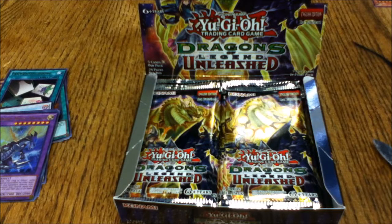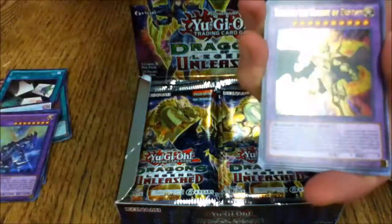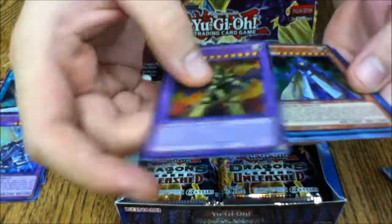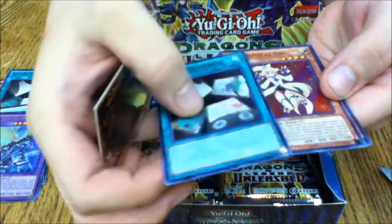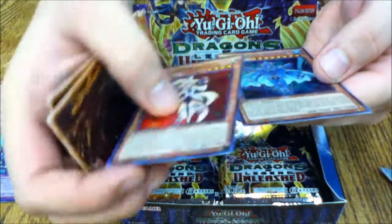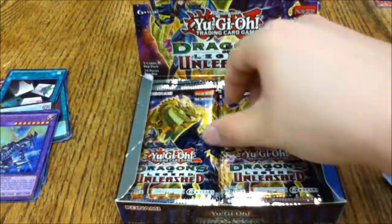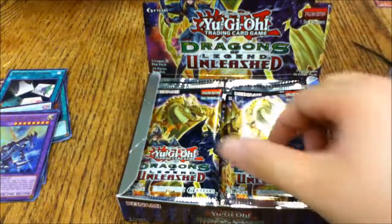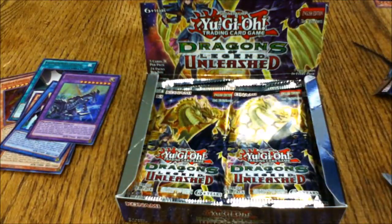Fourth pack: Timaeus the Knight of Destiny — finally able to be played! Also Legendary Knight Critias, Flower Gathering, Performapal Uni, and Super Mercury. That's really pretty — another planet series card. We're getting some good pulls. I think it's a secret rare plus a bunch of ultras per box.